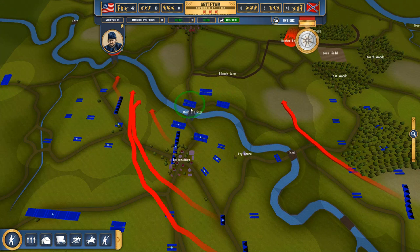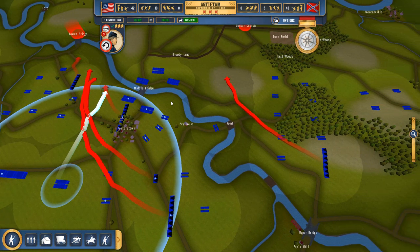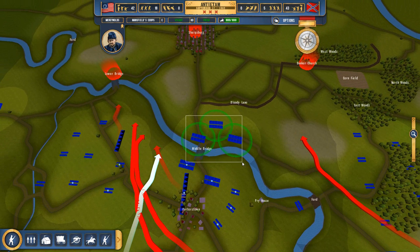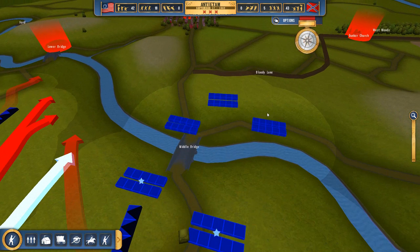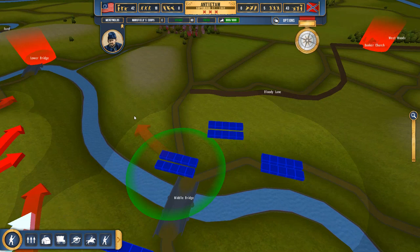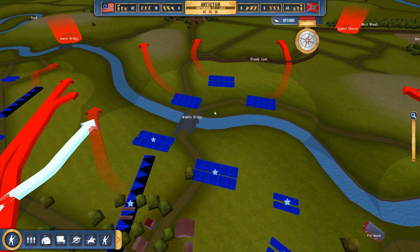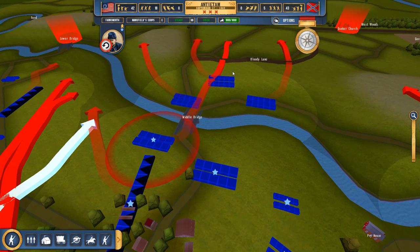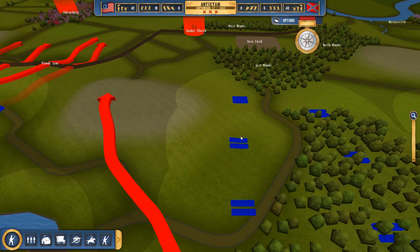These cavalry units are a mixture of low veterancy and high veterancy units, so I'm not really sure how we'll use them just yet. Cavalry changed quite a bit during history, and at this time these units aren't exactly front-line fighting units — they're more useful for raiding and reconnaissance. But seeing as they start off inside the middle of the enemy's lines, we might as well use them. I'm going to issue them a series of broad attack orders to hopefully make some sort of a gap in the area.